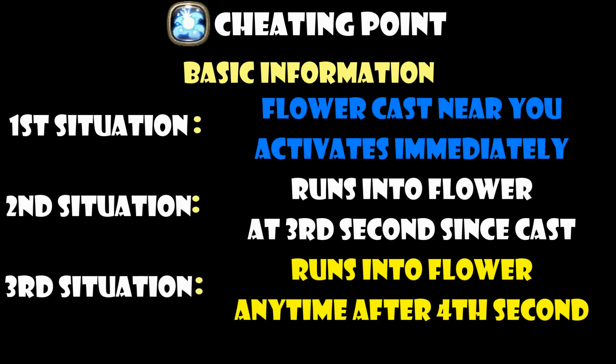There are basically 3 main situations you can encounter when facing Cheating Point. The first: the flower was cast and spawned immediately close to your location. This activates the flower immediately, and as you see it start ticking and pulsating, it explodes on the 3rd tick — the most basic form of Cheating Point you will encounter. The second situation is you entering the activation zone of the flower within the first 3 seconds of its casting. You will see it only tick twice, and it will explode on the 2nd tick.